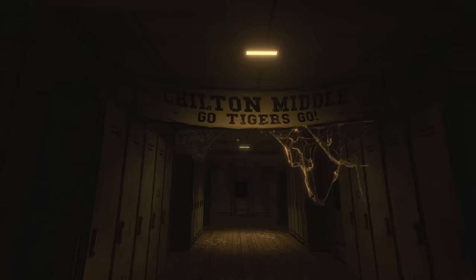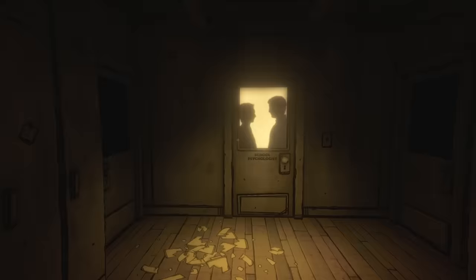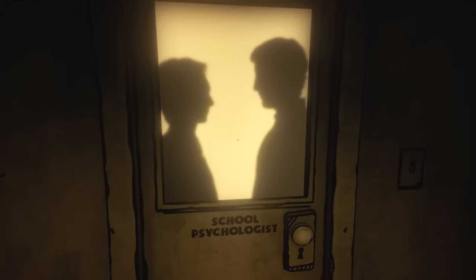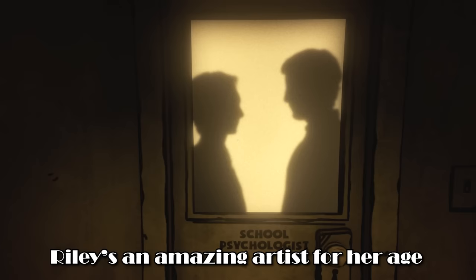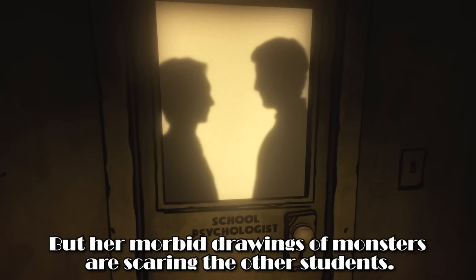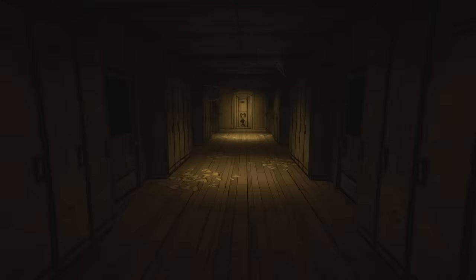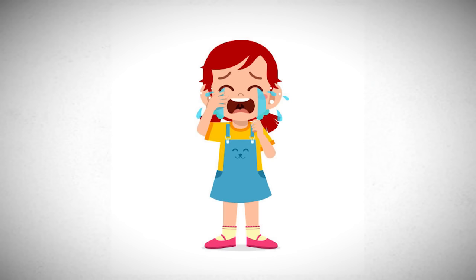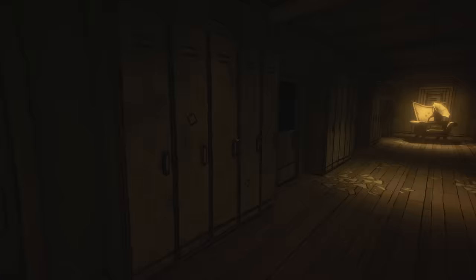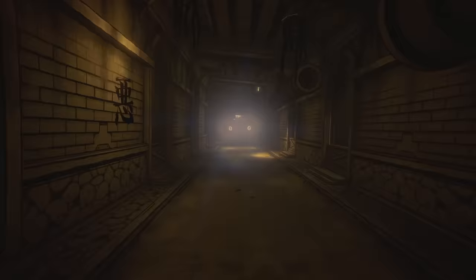The door to the room creaks open, now leading to the hallway of a school called Chilton Middle School. At the far end, the light to a school psychologist's office illuminates, showing the silhouette of both the psychologist and the person presumably caring for the child after her parents' deaths. From this brief conversation, we learn that the child is a little girl named Riley, who has the makings of a gifted artist. However, in the wake of losing her parents, Riley has begun drawing increasingly morbid works of art — images so disturbing they frighten the other kids at school. As we turn back down the hallway, a gramophone has appeared and begins playing a creepy lullaby referencing the car accident that claimed the lives of Riley's parents.